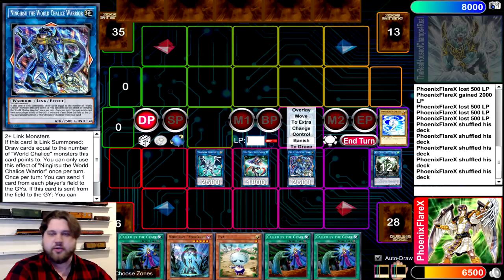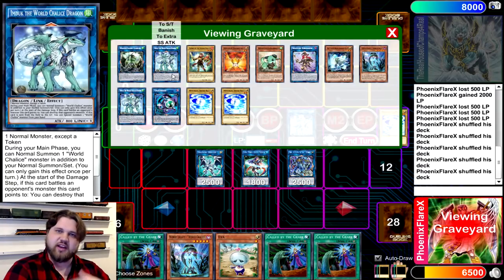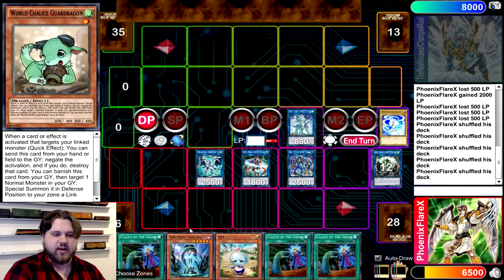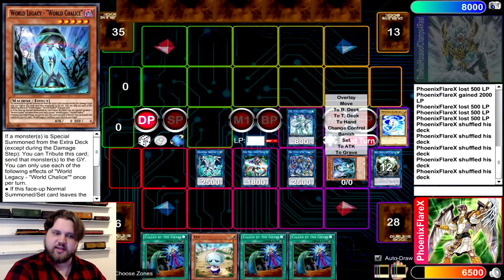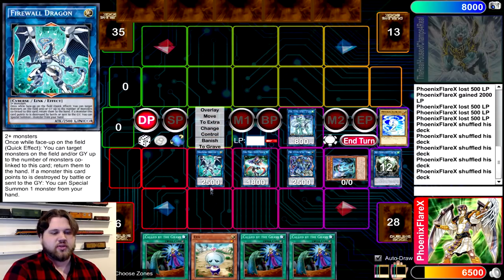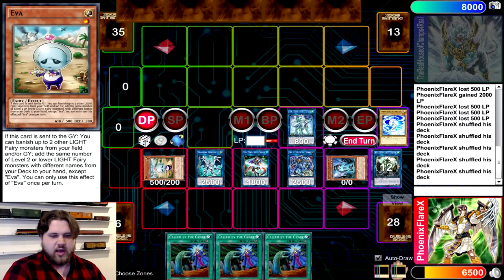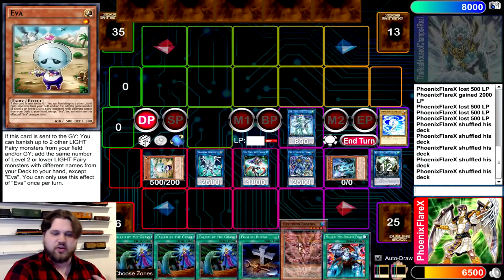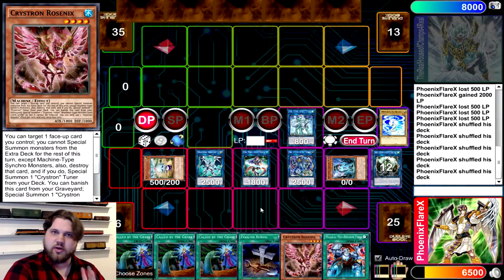Now you're going to structure some Chainlinks. Ningirsu's draw effect is mandatory, so it's going to activate as Chainlink 1. Firewall Dragon's effect can be Chainlink 2 to Special Summon from your hand, because the Goblin left the zone that was next to it. And then Emduk's grave effect can be Chainlink 3, Special Summoning World Chalice from your hand. So you're going to use Emduk's effect to Special the World Legacy World Chalice from hand, use Firewall's effect to Special Eva, and then you get to draw 3 cards. It doesn't even matter what these 3 cards are.